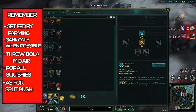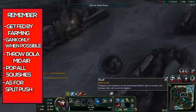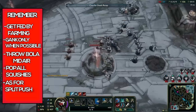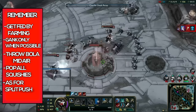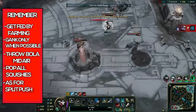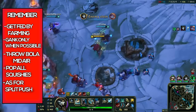Third: throw your bola mid-air. You want to throw your bola while in mid-air — it gets tricky during your ulti, but a great way to practice is when you see somebody walking toward you in a bush: hit E, and once he's about to throw it, auto-attack and jump to them. Fourth: pop all squishies. This is what makes Rengar so satisfying — there's nothing greater than watching that enemy Ezreal Flash, E, heal, and still die. It's also very satisfying seeing the ADC just Flash because they see the Rengar eyes over their head.